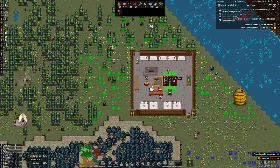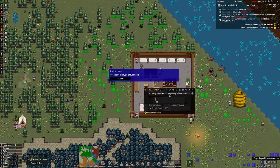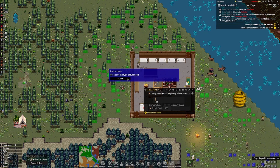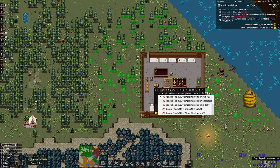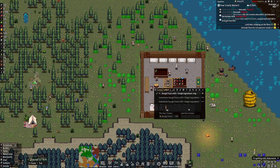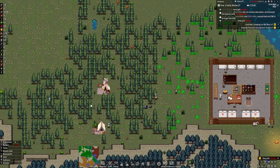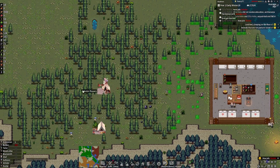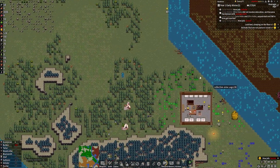We're getting a little full on our big box of storage, so we're going to build another one so we can gather a little bit more. The next thing we're going to focus on is queuing up something we actually have — we are not making wheat just yet, but we do have vegetables. We can queue up some rough food with vegetables, and your cook will just automatically start doing it.